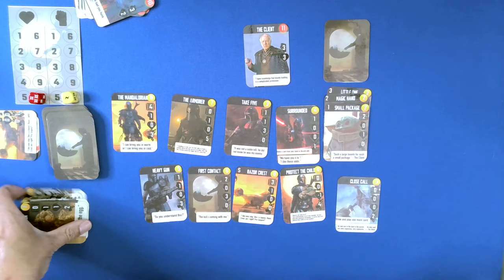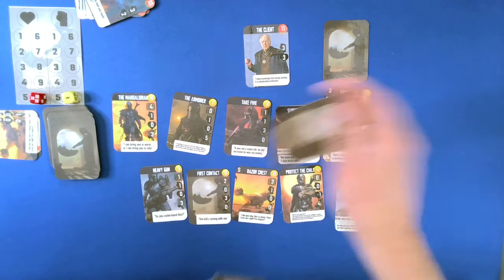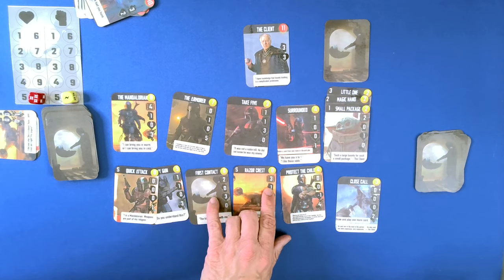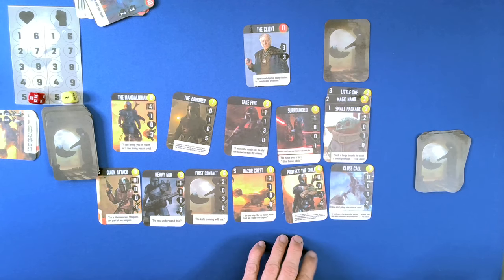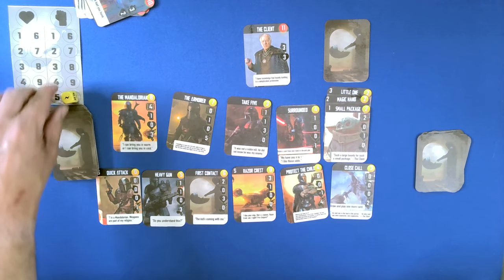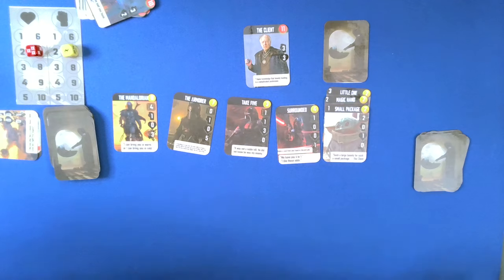We have the Client, which is the second to last enemy. So we're going to draw and play another card. That was not quite what I was looking for. So we have three, six, and I'm not going to buy anything. So we have four, eight, nine, ten. We cannot do anything with this, so we're going to lose one, two, three, one, two, three. Like I said, this gets really quick — goes downhill.